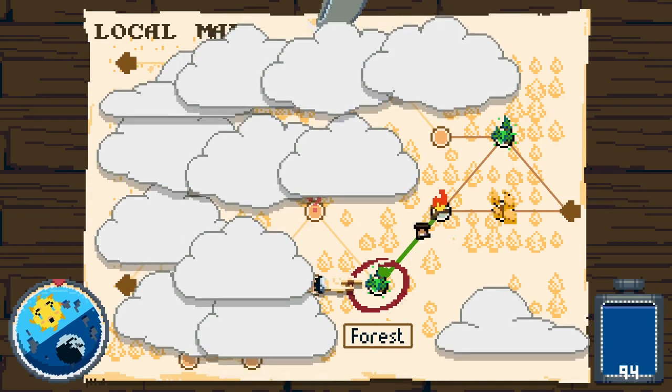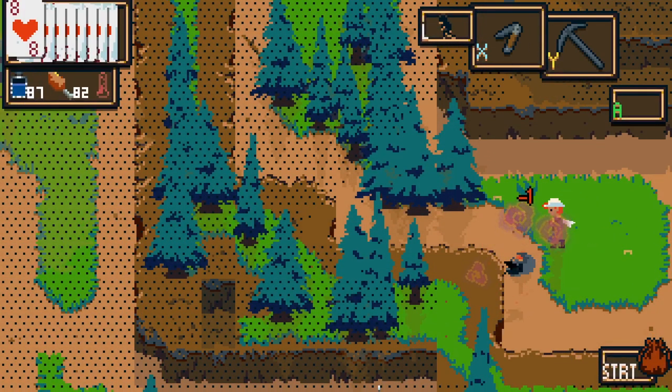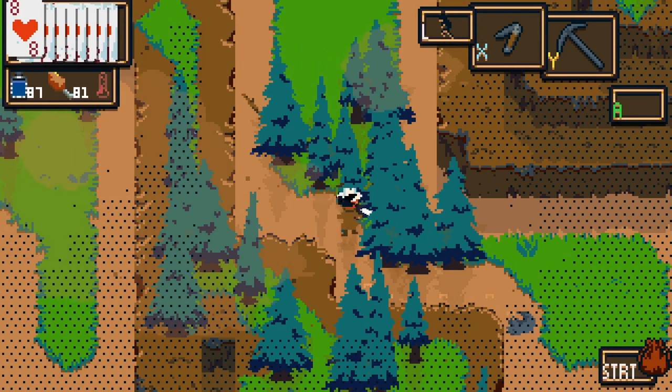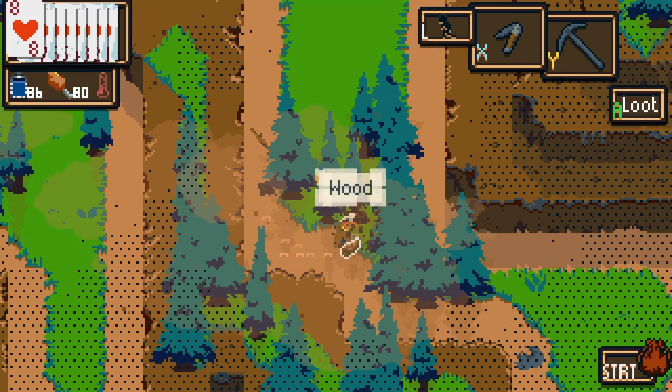We could be heading to a forest, and we're also very close to that question mark. Every time you do this movement you lose water and food, and we're also getting closer to night. It's now kind of like evening time, so you'll see a graphical effect of dots all over the place to obscure your vision. When it gets to actual night time, things do get a bit obscured.